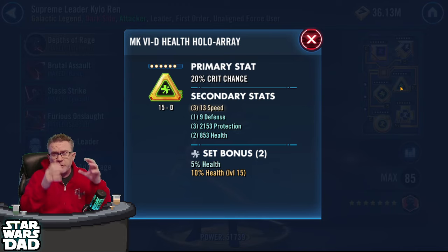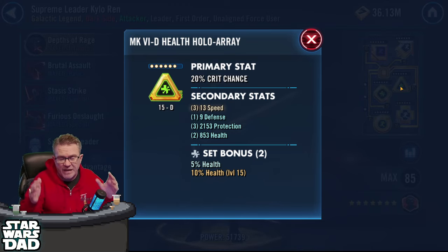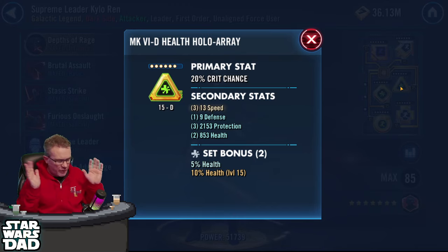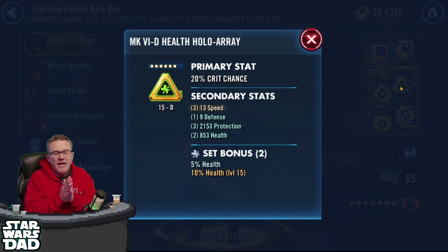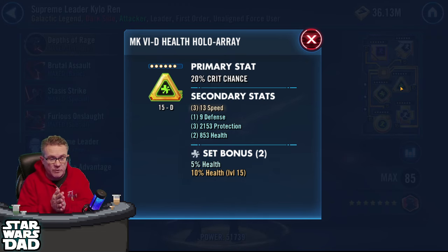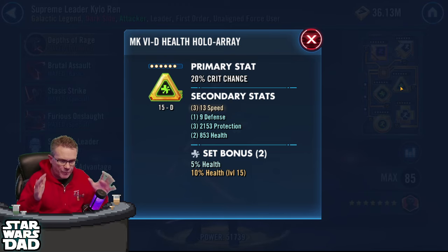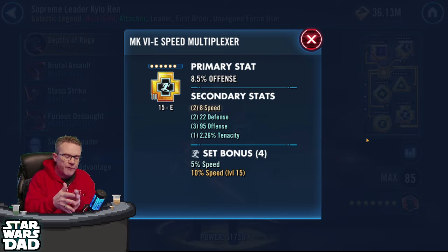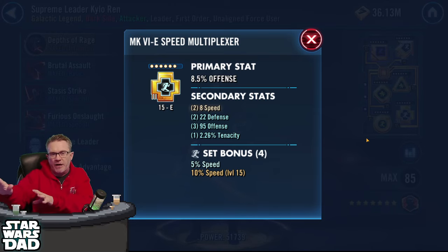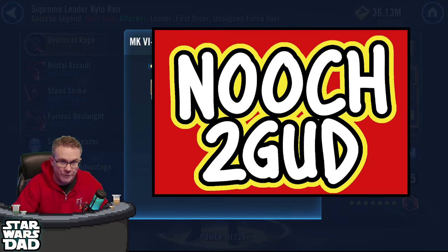Filter through: look at your Galactic Legends first, get all their mods to 20 speed or better, then filter down to your next fastest characters. I'll probably do a top 10 list of non-GLs you want to be fast. If you're working on a farm right now, work on that farm and get those characters sped up. When do you move on? 20 speed secondaries is the move-on point for Galactic Legends. 15 speed secondaries is the benchmark for every other character, but the ones that really want a lot of speed try to get them to 20 as well. Focus one character, one mod at a time — farm, slice, move mods to other characters, and you'll fix your entire roster over time. Have a great day, and always remember — Nooch Too Good.